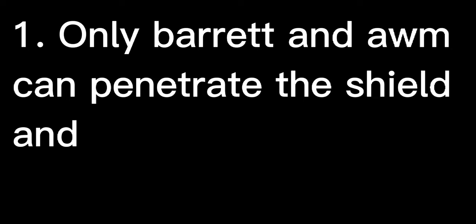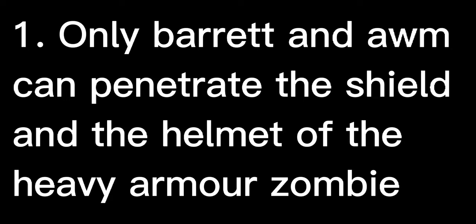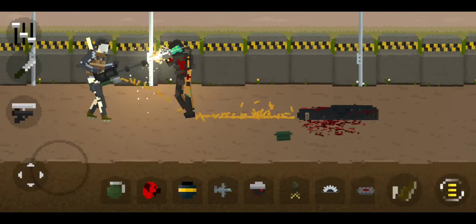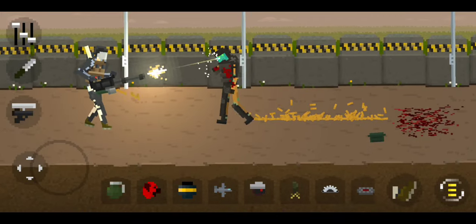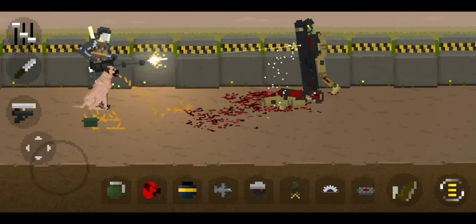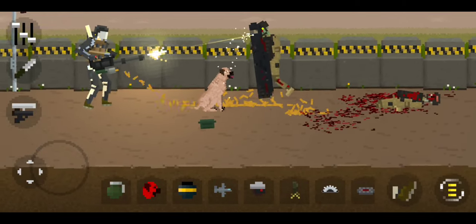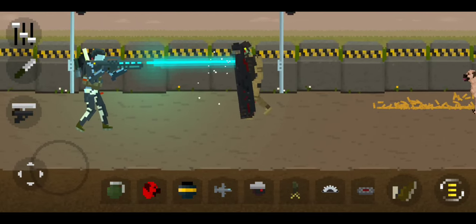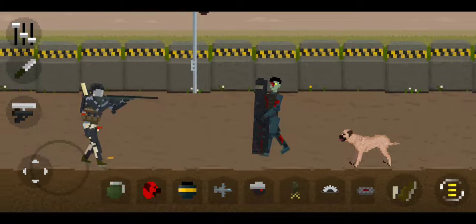Tip: only Barrett and AWM can penetrate the shield and the helmet of the heavy armor zombie. The AWM can penetrate a coat of the shield, but the bullets go through the shield and stop at the zombie's armor.